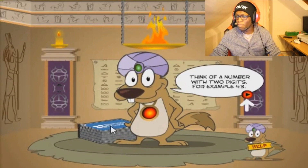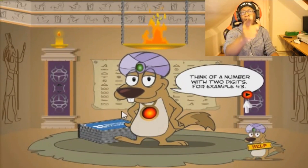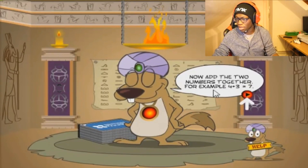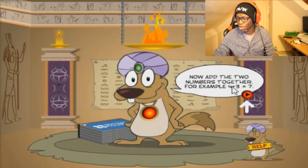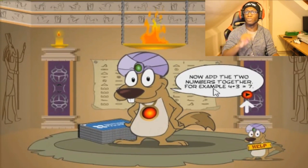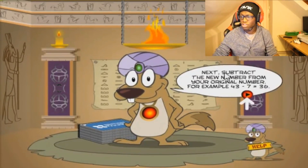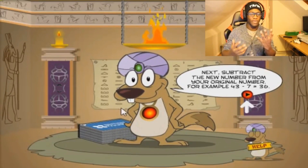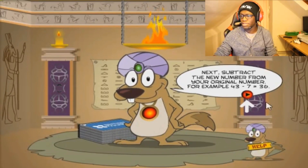Alright, we're gonna do this together. Think of a number with two digits — for example 43. I picked 25. Now add the two numbers together. For example 4 plus 3. So 25: 2 plus 5 is 7. Now subtract the new number from your original number. For example 43 minus 7. So 25 minus 7 — yeah I need to use my hands — that's 18.